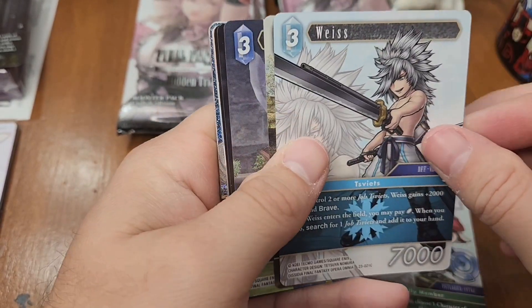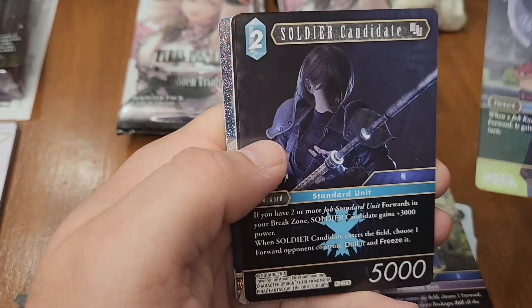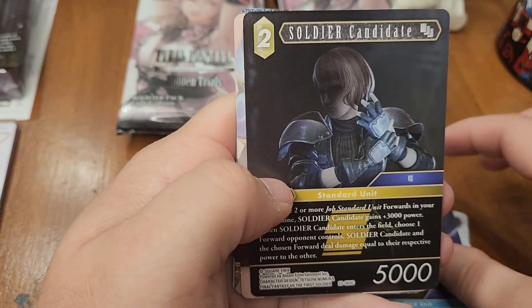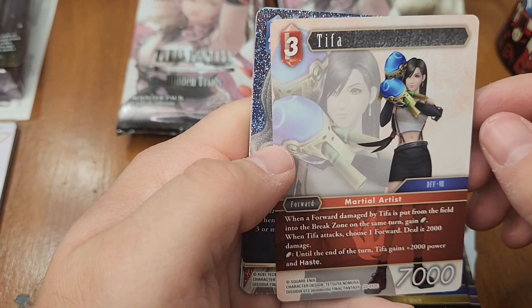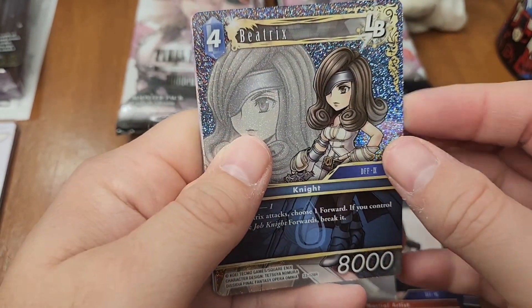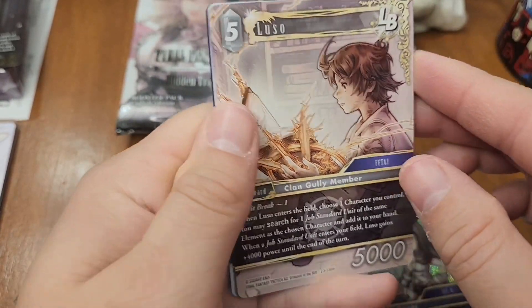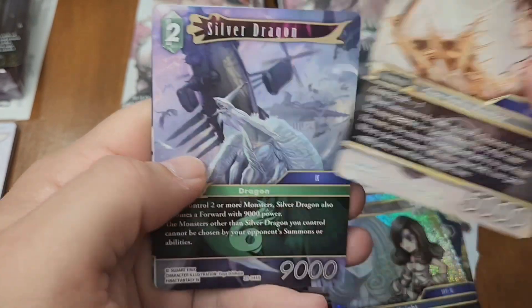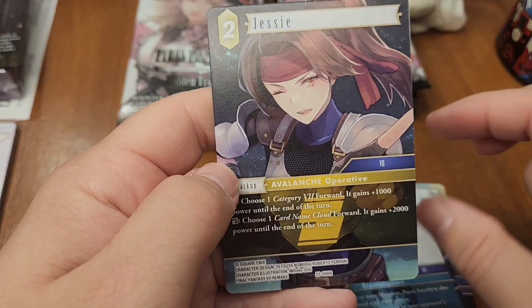All right. Lusso. Weiss. Puppet Master. Soldier. Another Soldier Candidate, but that's a different art than the other one. And another one. Tifa — some gnarly looking gloves there. Beatrix — like that art. That's kind of cool art, too. I really like how the art style on these just varies and mixes it up. Silver Dragon. Amethyst. And Jesse.